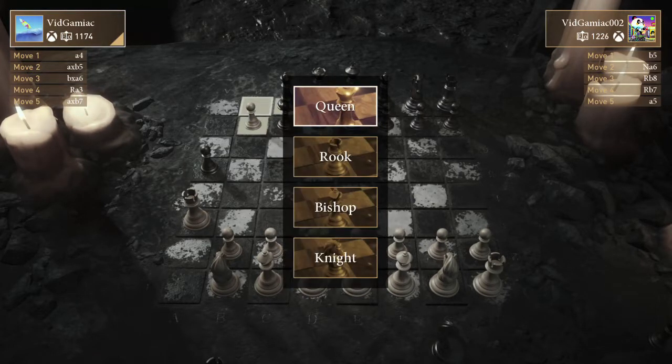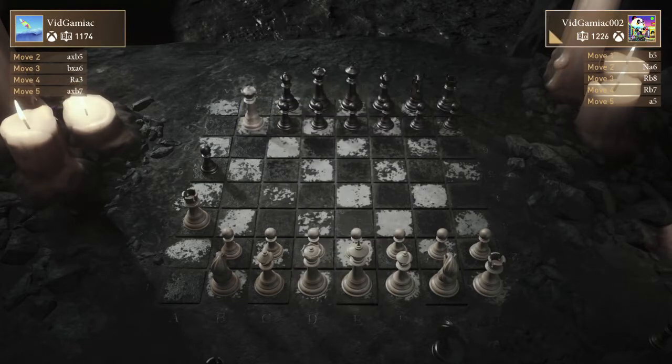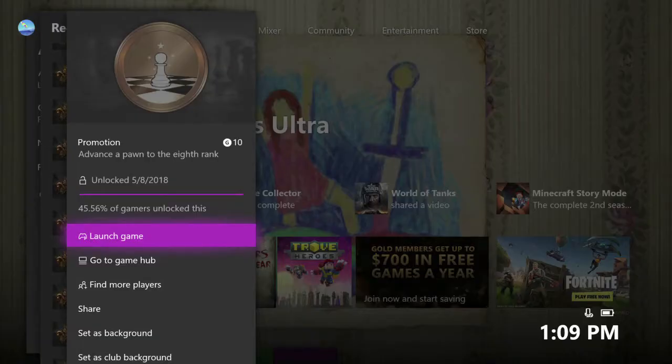Most realistically, you are going to pick the queen since that's the best piece. But if you pick another piece, you'll get a separate achievement, but we'll cover that in a different video. More or less, you should get your achievement once you reach the other side.